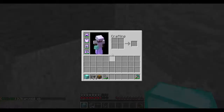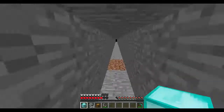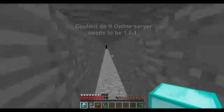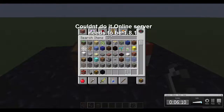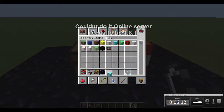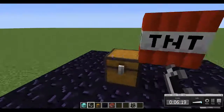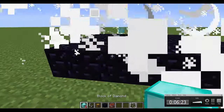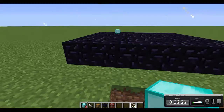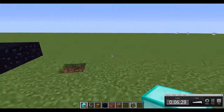I got the block of diamond back but it's not duplicated. Let's try this again. Wait, we need our block of diamond. As you can see, it works right off the bat for me there and I get the block of diamond.